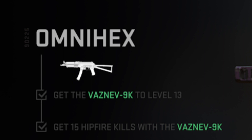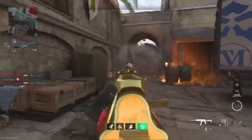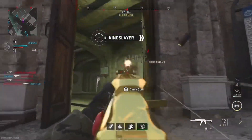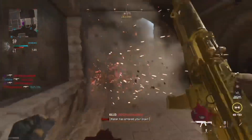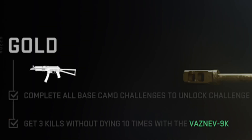The last challenge, Omnihex, is unlocked at level 13 and that is to get 15 hipfire kills. Again, if you're playing Shoot House you can do this really easily — just stay near a corner, a walkway, or a door, get ready for people to come around, and just hipfire them. Should take you like one, maybe two games of Shoot House maximum.